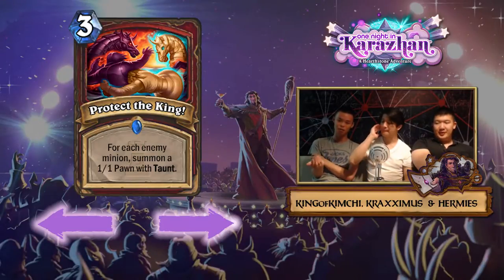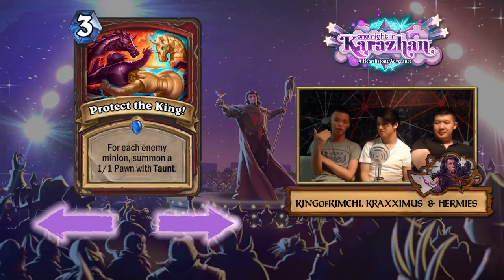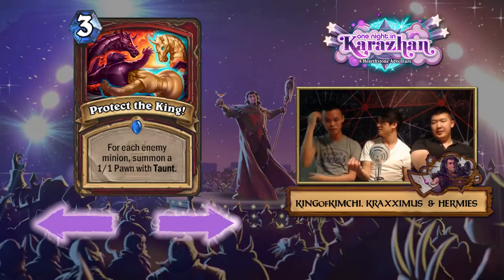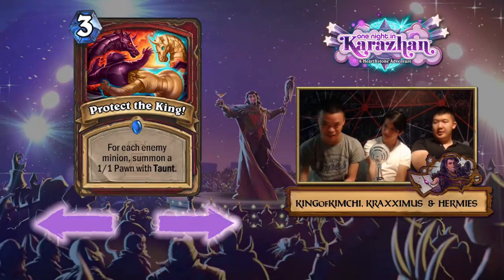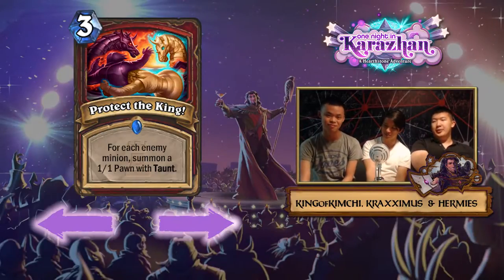Running this in Warrior means you're almost undoubtedly running Ravaging Ghoul, and this does not synergize well with it. It's like taking out Fiery War Axe — the entire meta is full of two-drops that die to one charge of Fiery War Axe, and you're not going to take it out. Just like you're not going to take out Ravaging Ghoul when it's a three-mana 3/3 with a Whirlwind effect. Ravaging Ghoul replaced Death's Bite and filled that void — just because of Ravaging Ghoul I already think this card is bad. That said, this card could bring about a new archetype: Taunt Warrior.